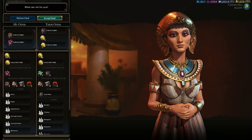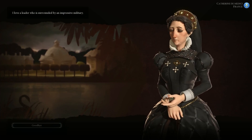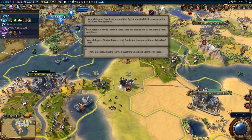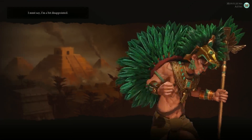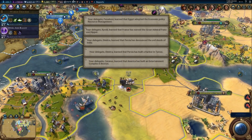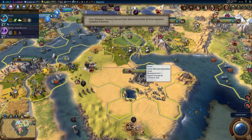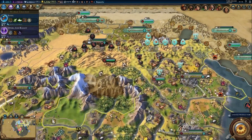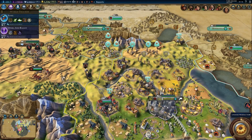Cleopatra is asking for coal — I'm actually quite happy to provide that. However, I'm going to refuse another deal regardless of how much they beg, because they're on my target list of civilizations I'd like to conquer in the near future. I've already conquered one of their capitals. I can see a large number of units gathering along the border, and there's even a settler over there.